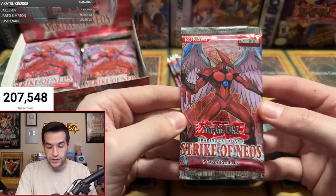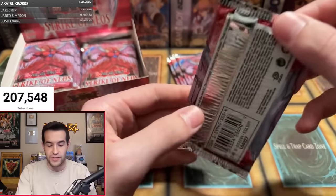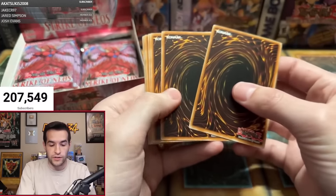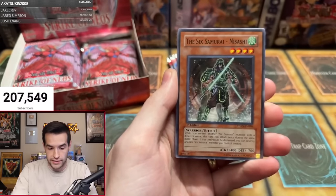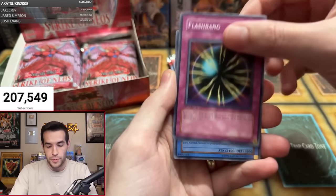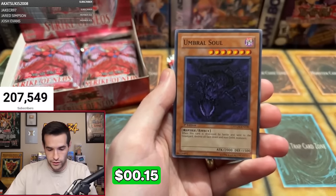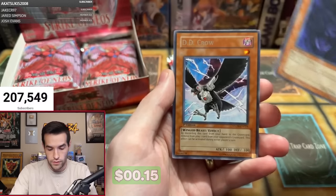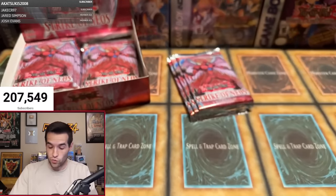Five packs. I have not opened Strike of Neos in a long time. It's such an awesome looking pack — it feels great too. The feeling of these packs just feels absolutely incredible. Can we pull something crazy? We're going to do four from the back. We have the Radiant Spirit. Starting it off for Alex: Six Samurai, Asashi, Emblem of the Awakening, Six Samurai, Flashbang, Lycanthrope. Advanced Ritual Art — that's a great common card. Umbral Soul. And starting it off with a DD Crow — not an Ultimate Rare, but it is a great rare. Very solid card right there.